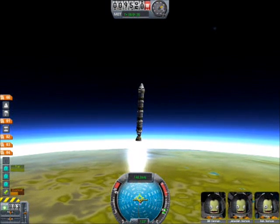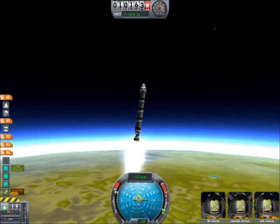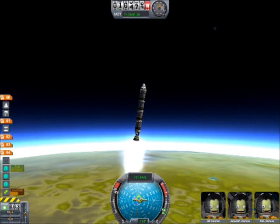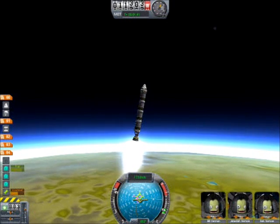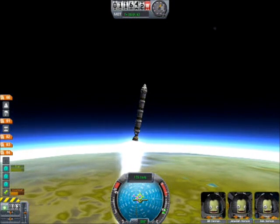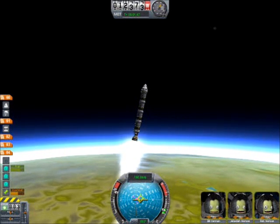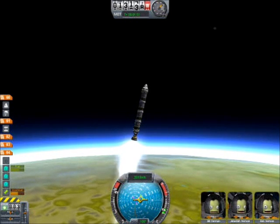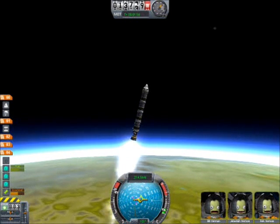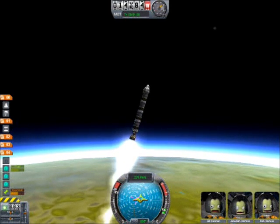Now we're starting to keel over just a little, but not much — no more than 10 degrees. This is going to be a slow progression as we get higher and higher in the atmosphere. We don't want to rush it. Just still adjusting the trim a little. Now we're up to 200 meters per second, starting to pick up some real speed now that we've dropped some of the fuel out of these tanks.